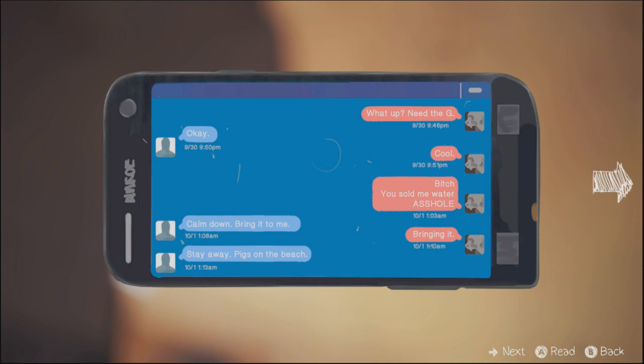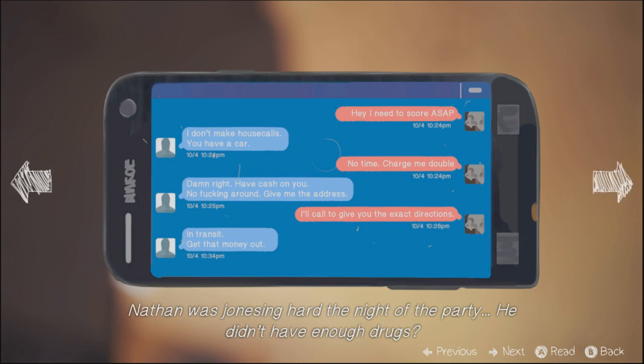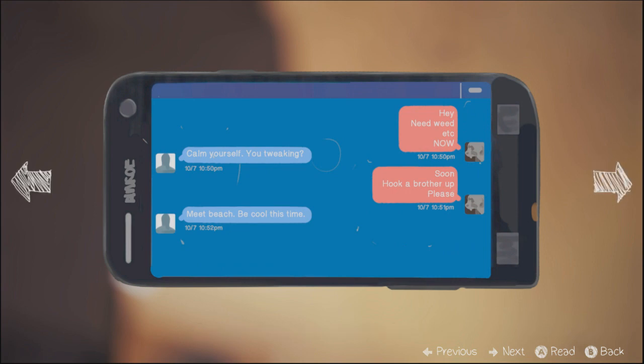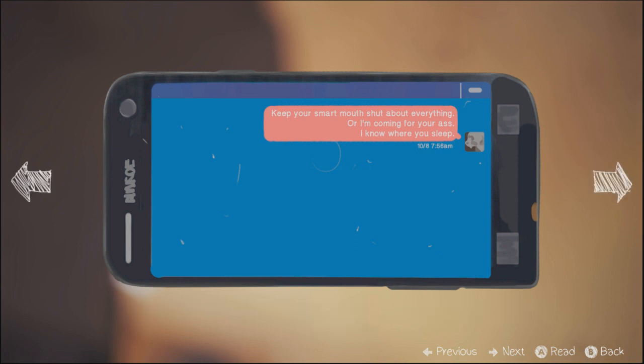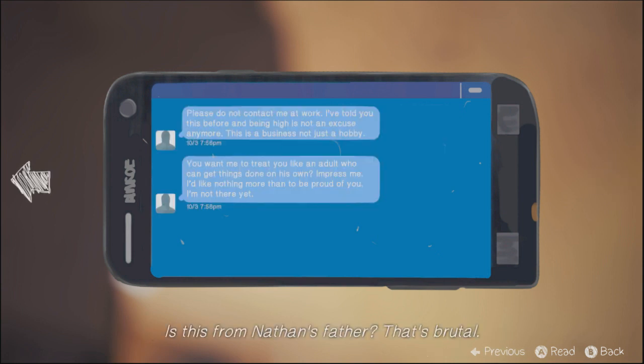Let's find out what Nathan's got. Show me water. Stay away, pigs on the beach. This is all about Nathan trying to score for the Vortex Club party. He's got a party tonight, home on the way. Nathan was jonesing hard the night of the party — he didn't have enough drugs. Drug dealer drama. God, Nathan, you're out of control. So it was you. Now I can officially call you a psycho stalker. Nathan, it's time for you to watch out, asshole. Is this from Nathan's father? That's brutal.